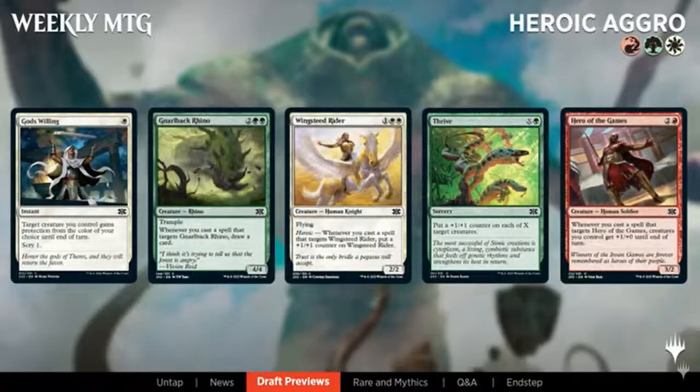Naya is what they call heroic aggro — definitely an aggro deck. It cares about targeting your own creatures with spells. We saw this in Ultimate Masters where it was really strong in green-white and red-white pairs. This time we're going for a trio, so it won't be quite as aggressive as in the past, but it'll still probably be the aggro deck of the format. You've got some cool cards like the Gruul Bark Rhino — a four mana 4/4 with trample that draws a card when targeted with a spell.